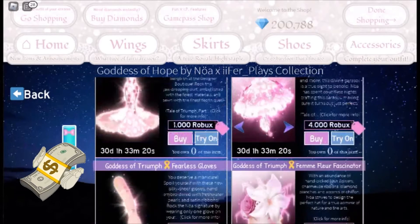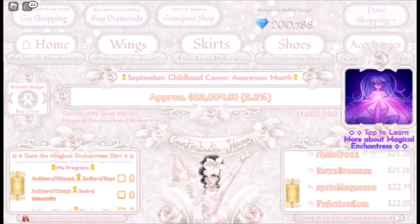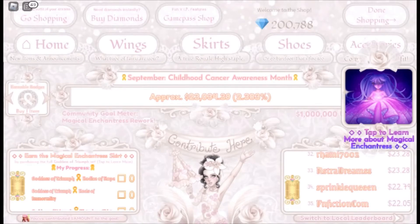The total cost of this set would be 8,500 Robux. Yes, it is a bit expensive, but it's a great way of using our Robux for a good cause. And Muffins, if you can't afford it, you can still trade for it like any other item in the game.